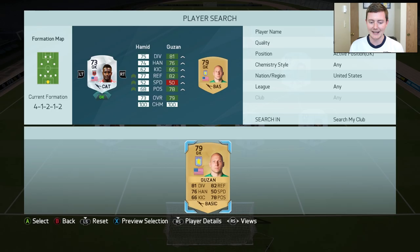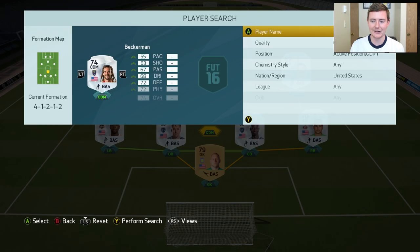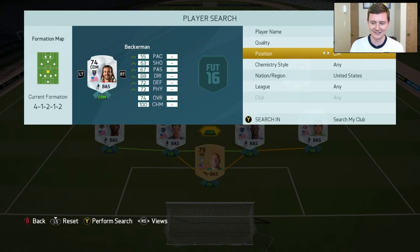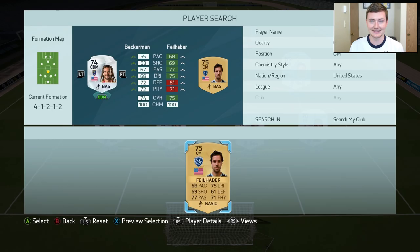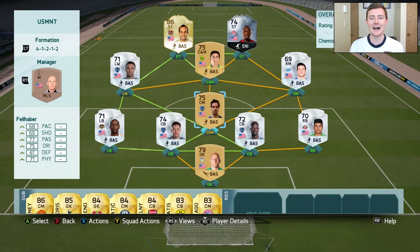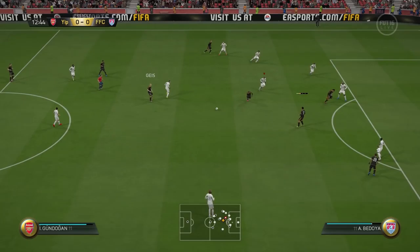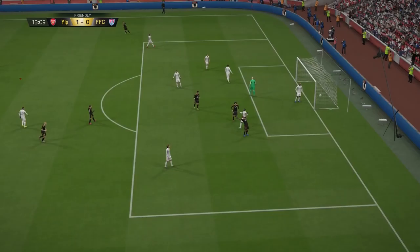A 3-2 win with Donovan contributing to two of the goals means we're going to get two upgrades. First, we're upgrading Bill Hamid to a non-rare gold — he's been a great keeper, and I might use his rare gold card in the future, but for now we're going with Brad Guzan, a very balanced card that reportedly performs well in games. The next upgrade is Kyle Beckerman to a non-rare gold center midfielder — we've decided on Fileharber, who has 75 dribbling and 77 passing, so he'll be a solid midfield presence.